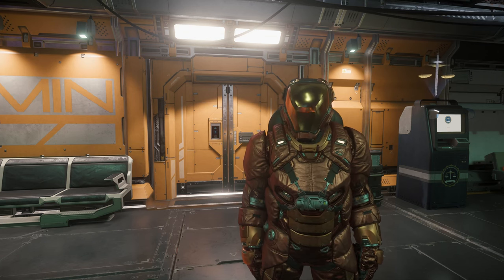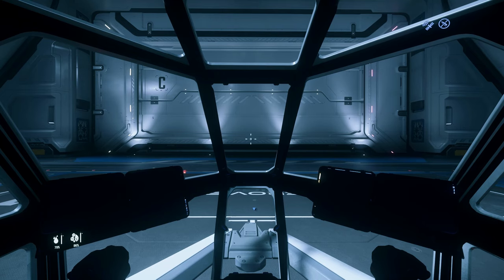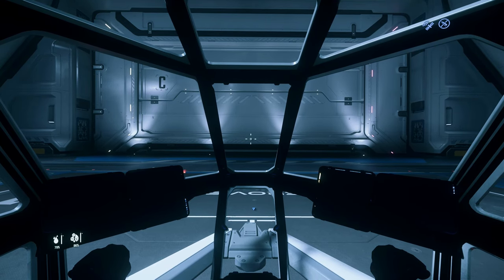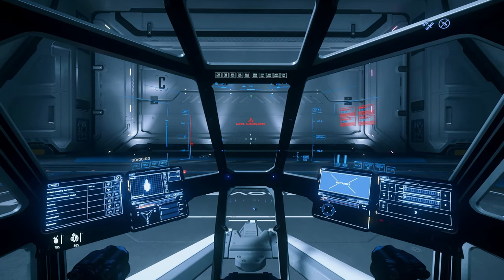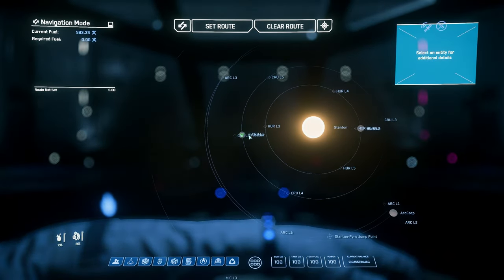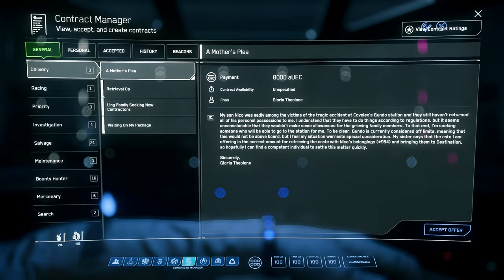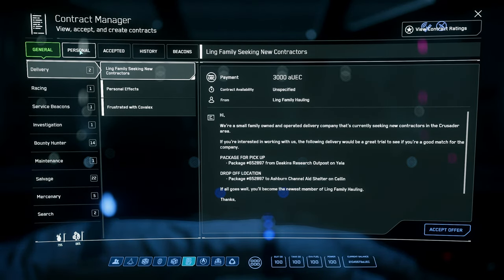Basically all you need is 40,000 AUC to start making more. For our example, I will do this with one of the cheapest starter ships, Aurora ML. To get our money for investment, we will do simple bounty hunting missions. They are PvE and there is no PvP required. They are really easy for beginners and you should deal with them without any problems. If you already own at least 40,000 AUC, you can skip this process.